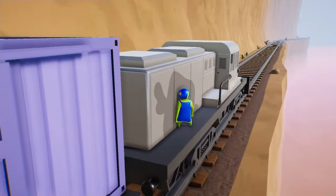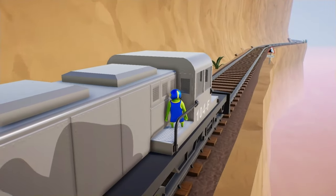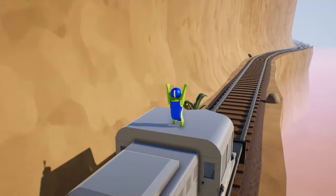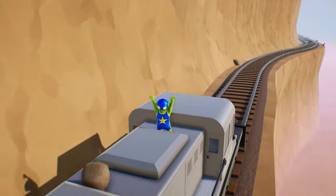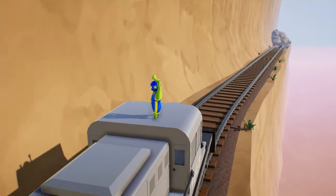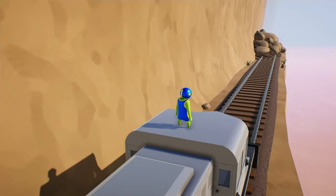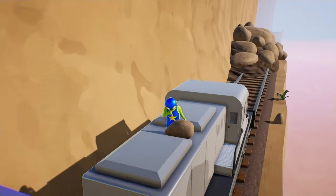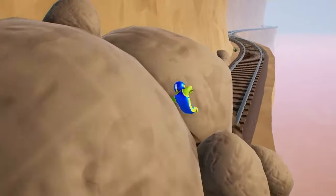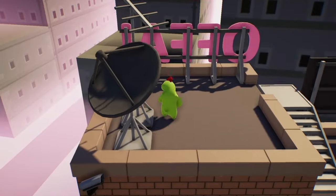Next, on the train level, if you ride the train long enough you'll see a sign warning you of the dangers ahead — avalanche time. From that point on, many rocks will be falling trying to hit you from above. Even if you withstand all that, your reward at the end is running into a giant pile of boulders, so there's really no way to win this level.